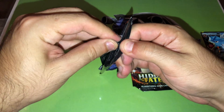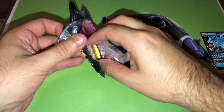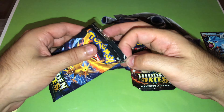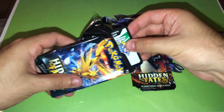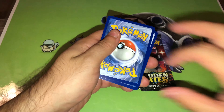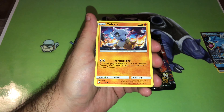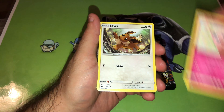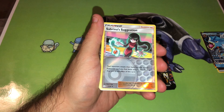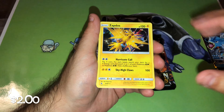Here we go, third pack, pack number three. I guess I was scared of just pulling these cards out — kind of hurts my soul if I do it wrong. Code card. Start it off with Clefairy, Cubone, Jigglypuff, Eevee, Caterpie, Reverse Holo Sabrina's Suggestion, and the rare — ooh — Zapdos Holo!